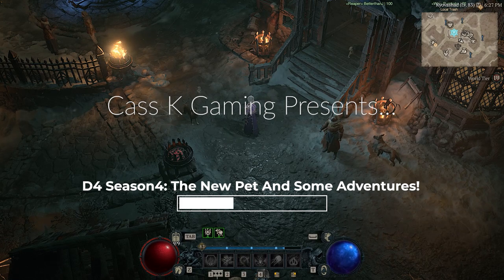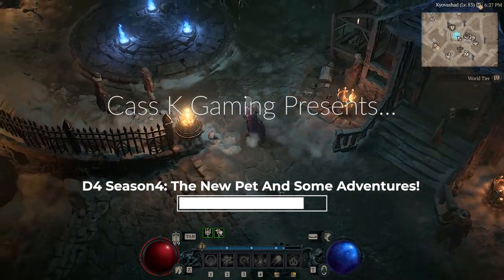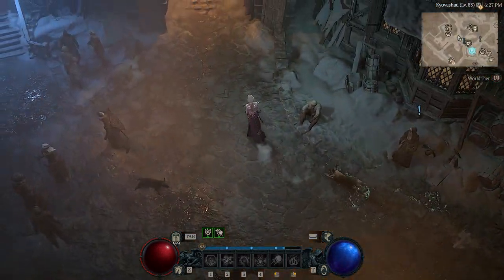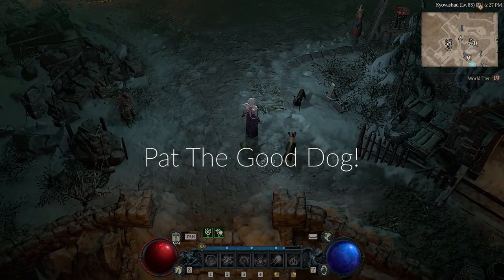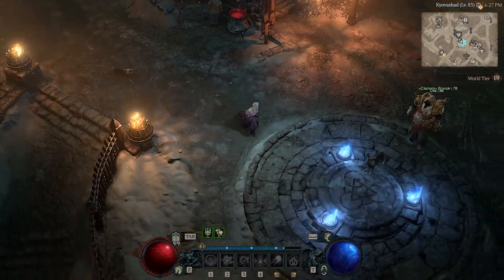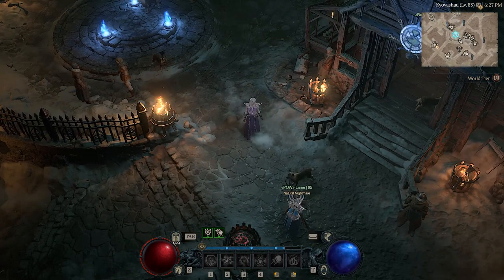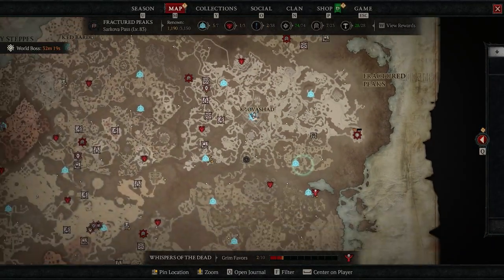Hey guys and welcome to Cascade Gaming, a Diablo 4 video. I hope you guys have all gone and got your little papa pet. Just as an FYI, the quest will pop up and say 'go pat the good dog.' You'll wander over to Kyivashad and interact with the puppy to get your own puppy. There are also skins for your pet if you do the pre-order.